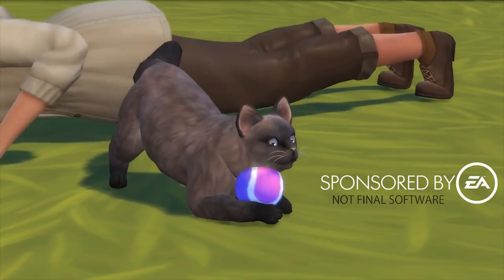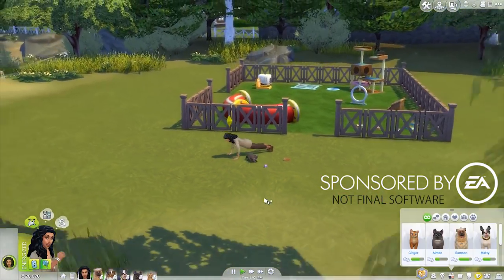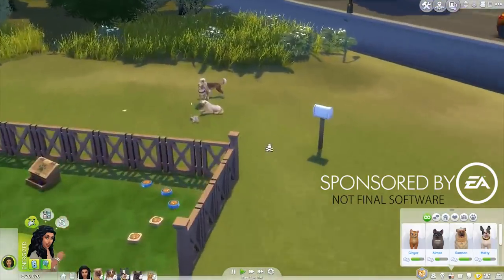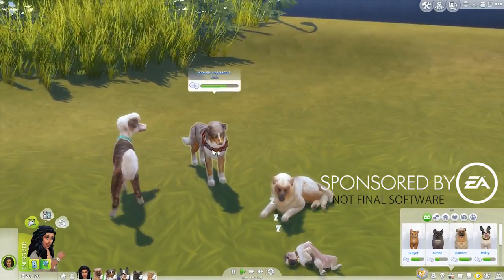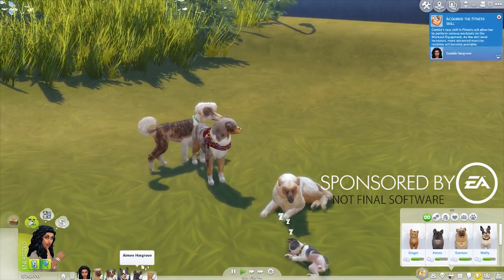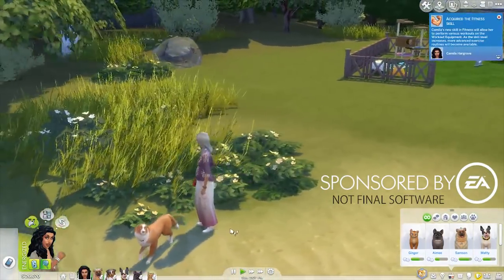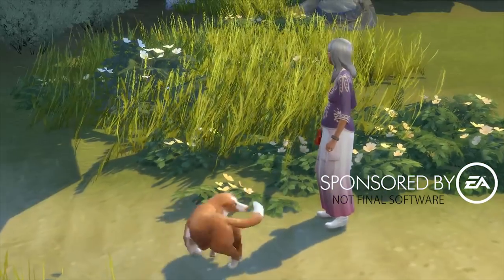I thought it was really nice how the cat was playing with the ball, and I like the interactions — just very realistic in my opinion. Look how the dog's sleeping — wouldn't that just look amazing by the fire? They look amazing on their own, but you can just imagine what kind of things you can do in live mode when you have props and things.